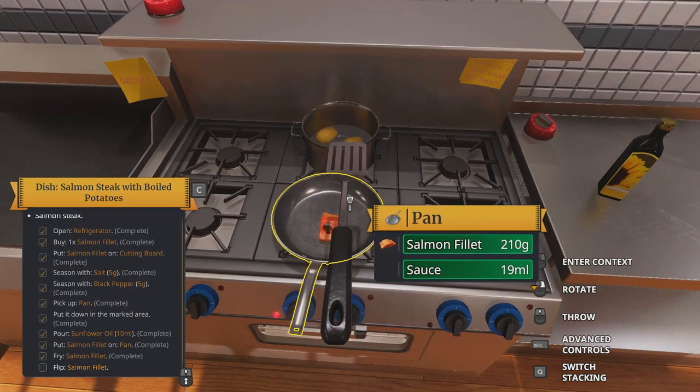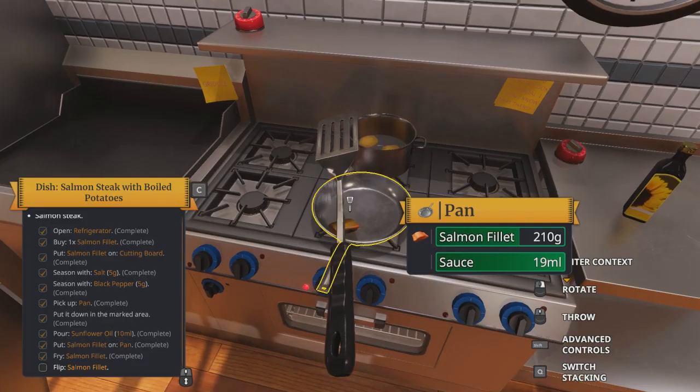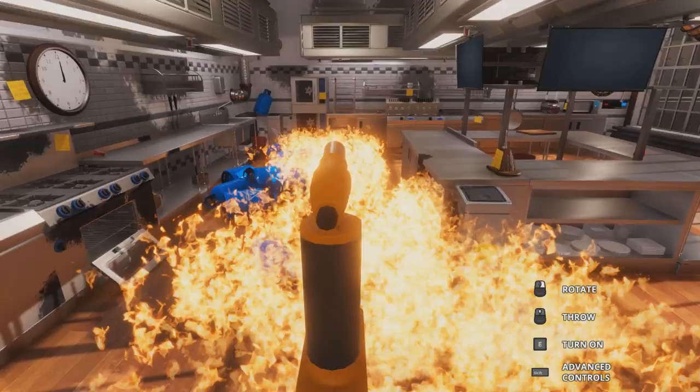Now for those who do not know, Cooking Simulator has just been released on the PC by the developer Big Cheese Studio and the publisher Playway SA. It's currently going for around $30 on Steam right now, at least in Australian currency.